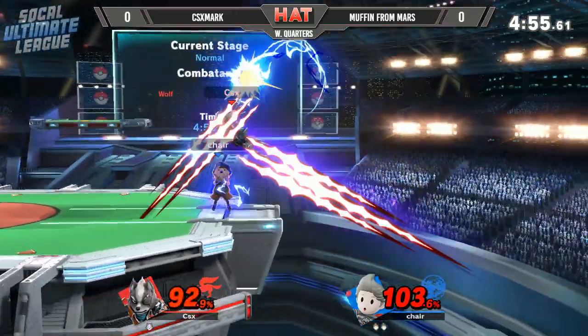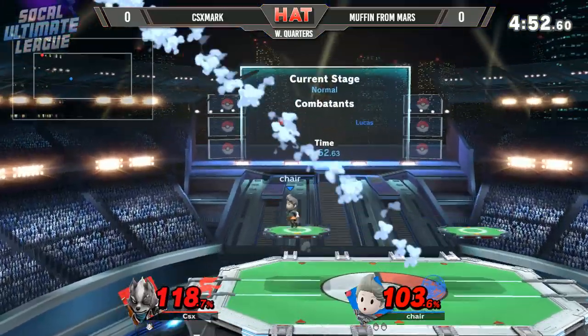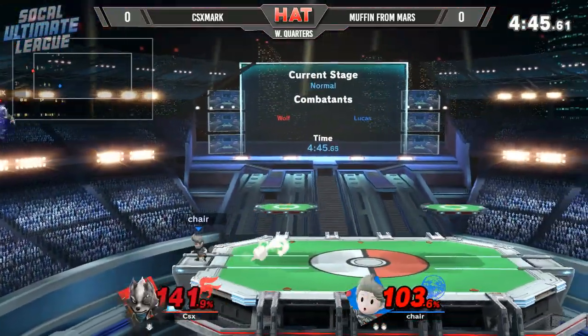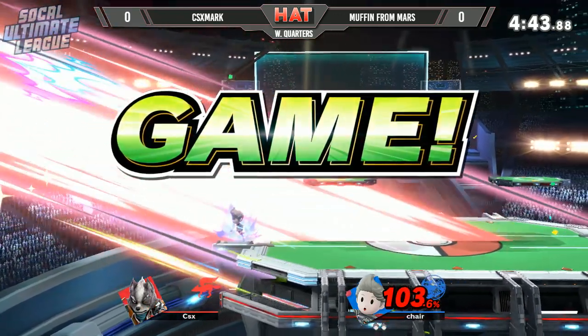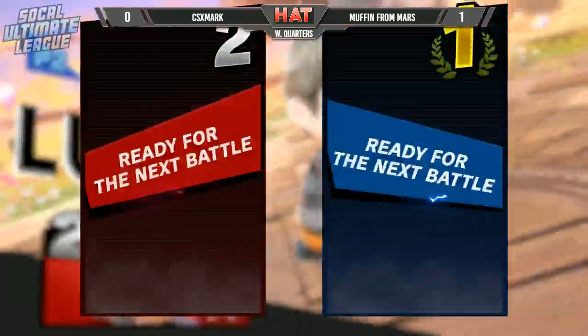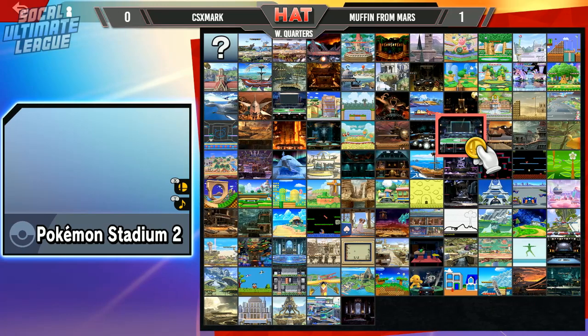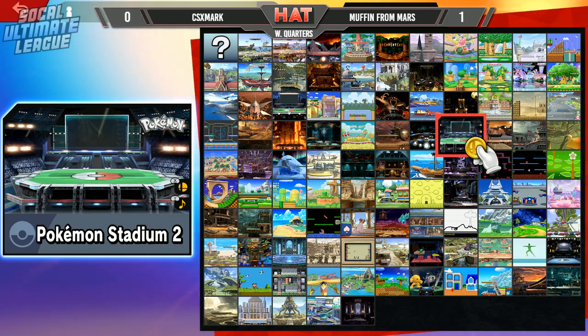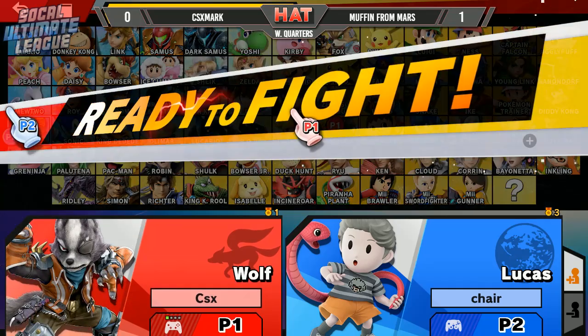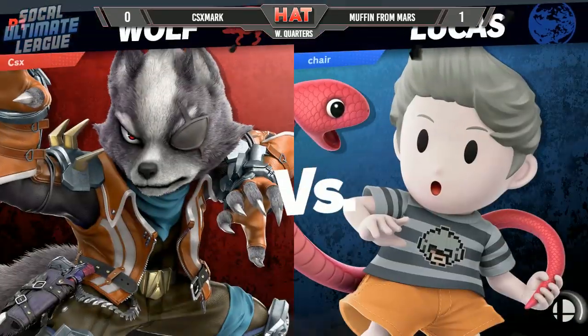He almost gets that tech chase with the down smash, and Mark sets up the PK Thunder again — that'll armor through, not gonna kill though, pretty deceptive on the critical hit. Kinda holds back with the double jump, back throw — that'll be enough for Muffin, gets the edge guard phase too, needs a PK Fire to boot. That's just tough in general, but that's what you have to do against a character like Wolf. Once he actually starts his up B or his Wolf Flash, it's kind of pointless to challenge it — you gotta catch him on his drift on the way back to the stage. Wolf Flash doesn't auto-snap the ledge, so if you have the right move planned out — PK Fire, something like Link Bomb, Grenade from Snake — you can actually call out that Wolf Flash.